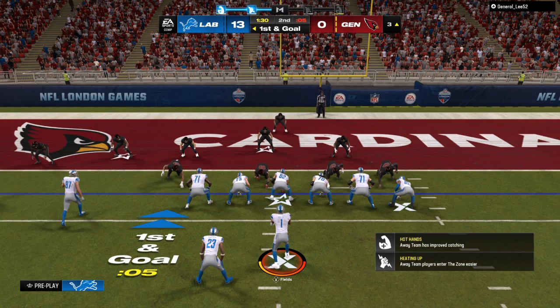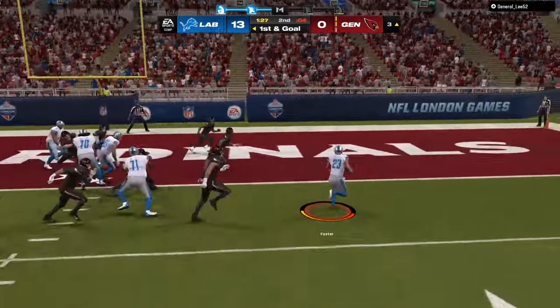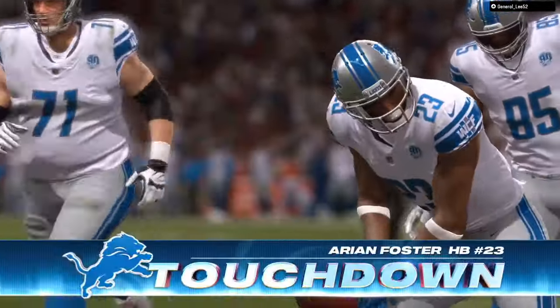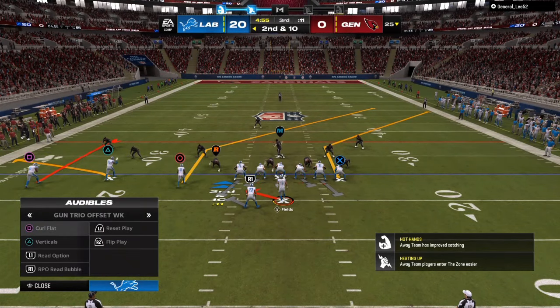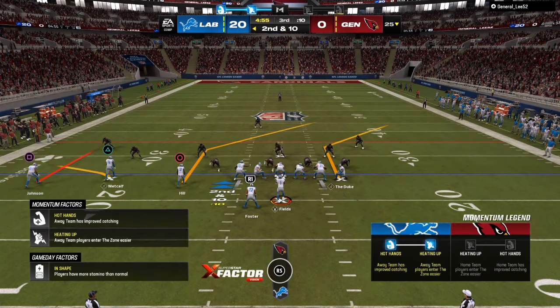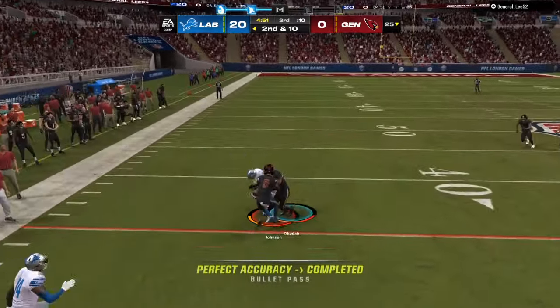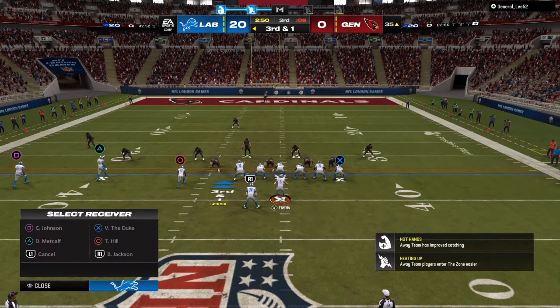Right here is a man-on-man look. Anybody over my closest inside receiver lets me know that's most likely a man coverage look. There's no help to the outside and no cornerback on the outside of the play, so I'm able to run the ball around the tackle. When you look at this lineup, my old icon and triangle both have somebody directly over them, so I can run a man-beating concept — post, comeback routes, and hitches with a flat.